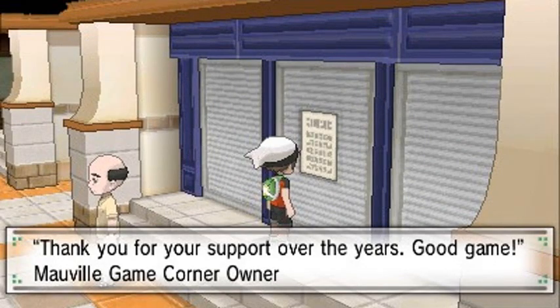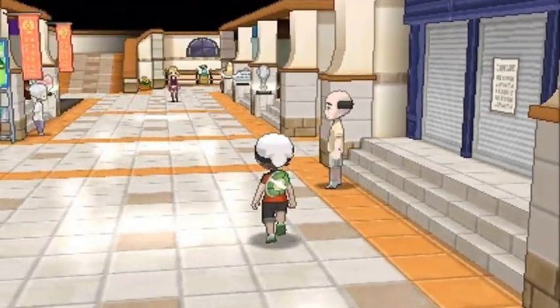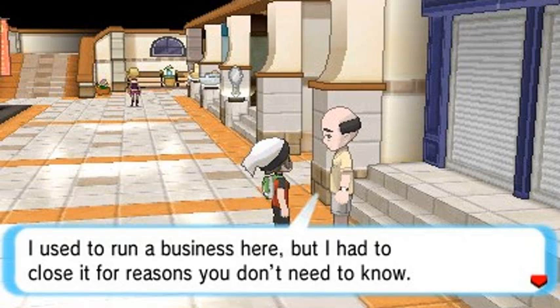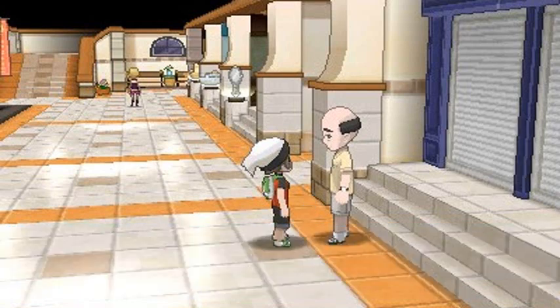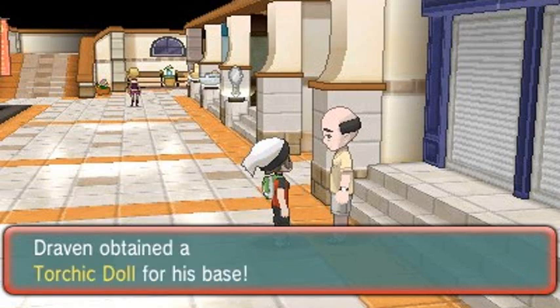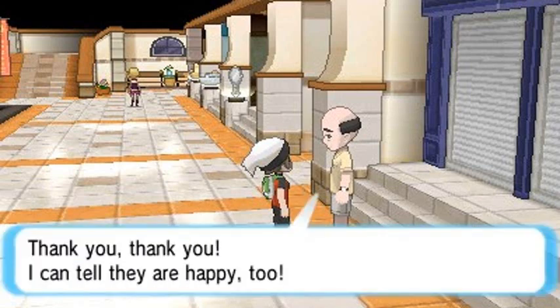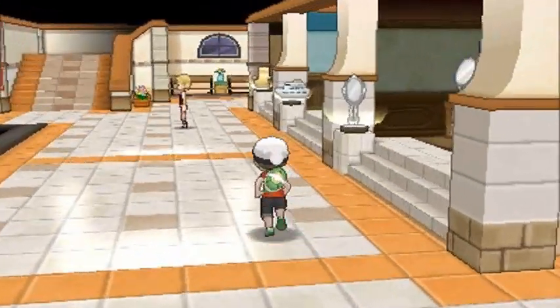There's no gambling place here - the game corner owner says 'Thank you for the support over the years.' He had to close his business for unspecified reasons but still has some prizes left. We get ourselves our first doll - a Torchic doll. Then we get a Mudkip doll too. The dolls look happy!